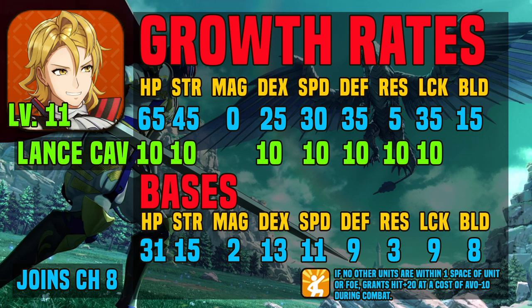His bases are kind of geared towards a heavy strength build. 45% Strength is pretty high and his speed is kind of lower, so it seems like he wants to either be a crit machine because of his decent luck growth combined with his strength, or just something that hits really hard. He joins in chapter 8 deployed, but you can't really customize his inventory. He's fully customizable and loadoutable from chapter 9 onward.